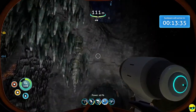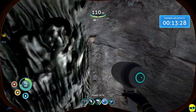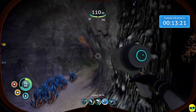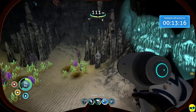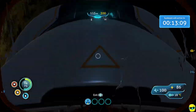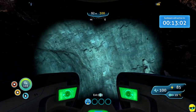There's lithium sticking out here — we need two of those. Just keep an eye on your oxygen when you're down here because it goes fast. I like to hop back into the seamoth. We're at 85 percent power, so this thing is fine on power.